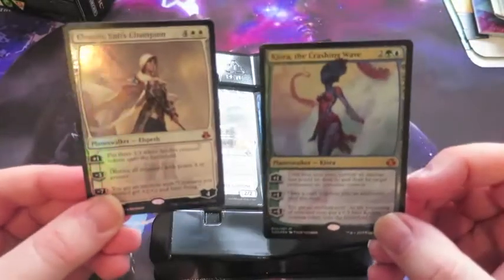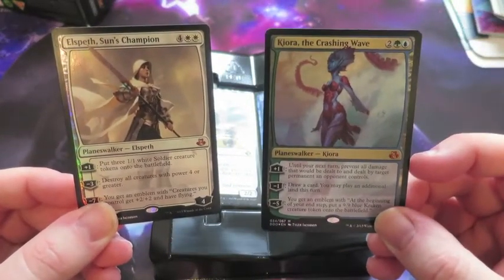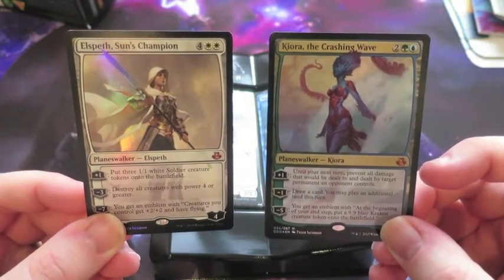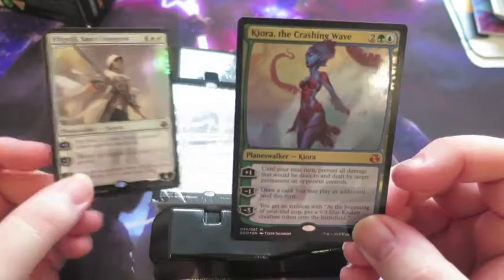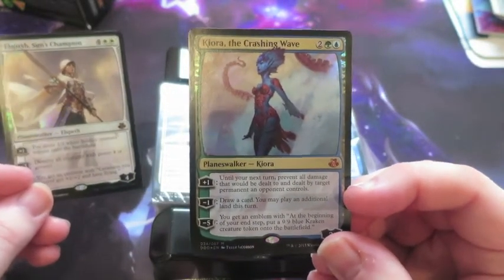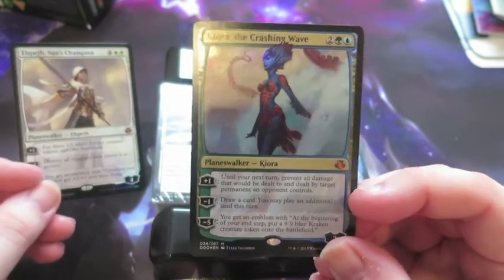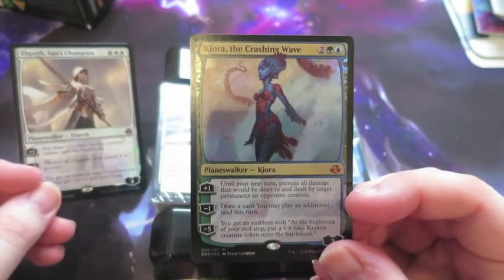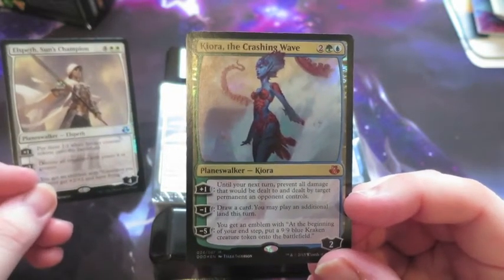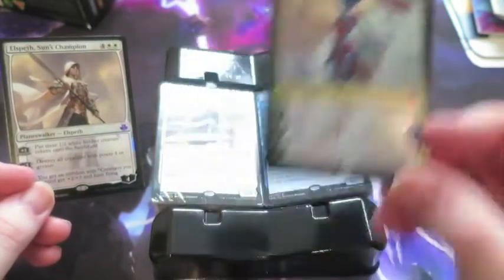So first off we have two lovely Planeswalkers. We have Kiora the Crashing Wave and Elspeth Sun's Champion — two of my favourite Planeswalkers. Kiora's abilities: plus one, until end of turn prevent all damage that will be dealt to and dealt by a target permanent she controls. The minus one: draw a card, play an additional card during this turn. And the emblem is pretty awesome — at the beginning of your end step, put a 9/9 Kraken down. Pretty sweet.